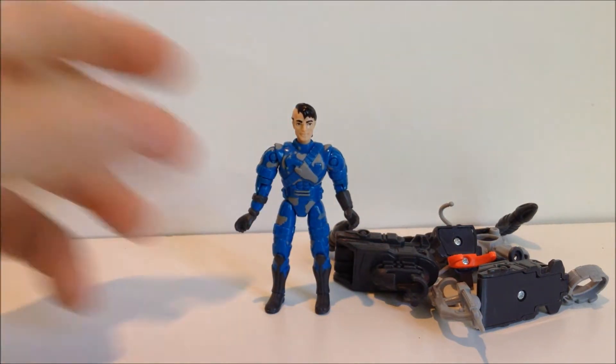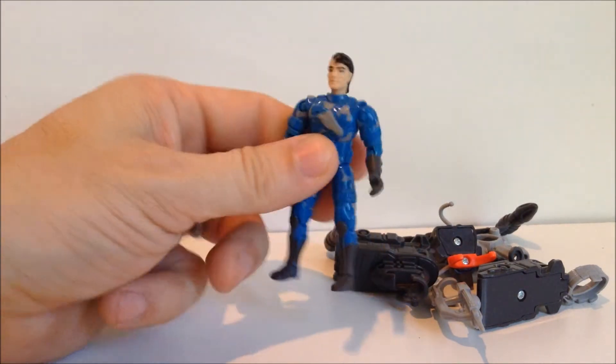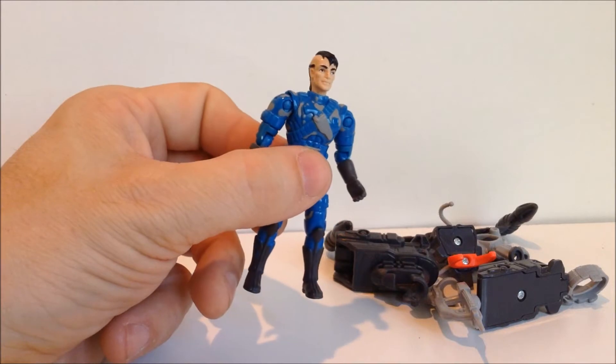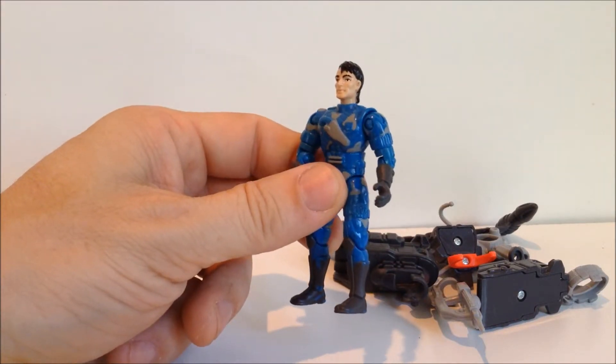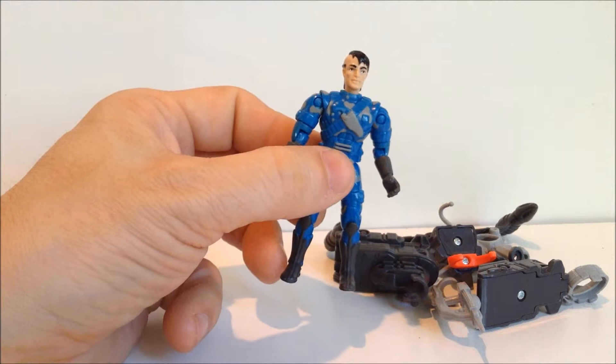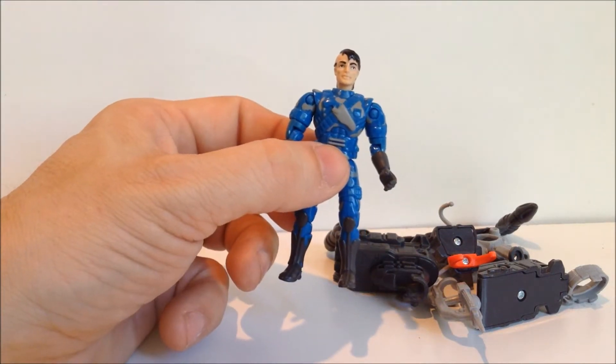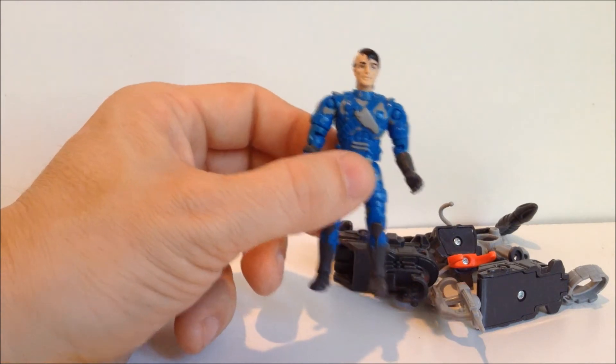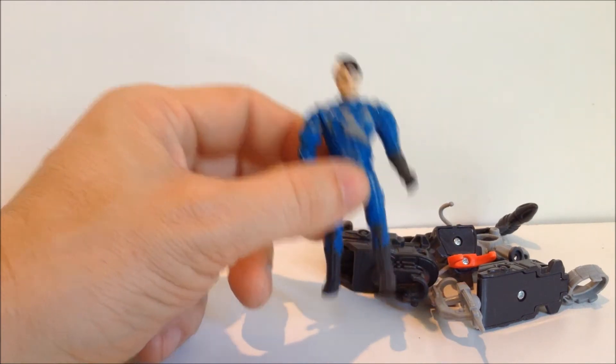Not too bad. He does have a port in the back of his head — you just can't see it because it blends in with the hair. And sort of some strange blue-silver camo, I guess. But he's got all the articulation of the normal ExoSquad figures, and he stands pretty well. Really, if you're not into Centurions, I don't know how much all of this is worth it to you. But if you are into Centurions, he makes a pretty good 1:24 scale Centurion stand-in. So I dig him.